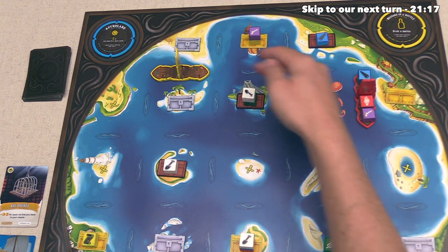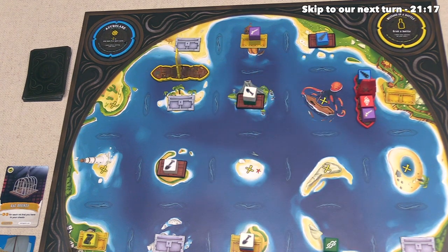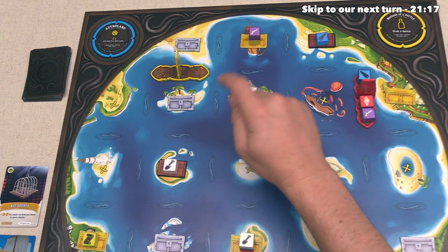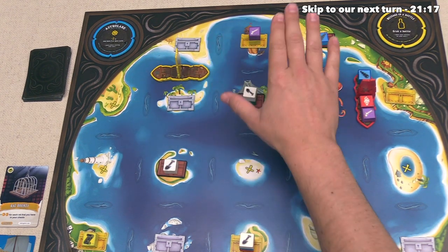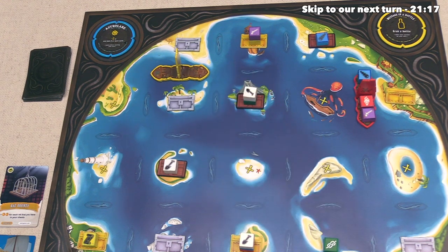That way, on our next turn, we could go here and pick both of these up and then use that alongside this bottle in order to open up this silver chest. That's at least one decent turn for us next turn, but things might change again. We were expecting to do more this turn, but that Kraken really got in our way. Either way, I'm still happy that we have this. Having a talisman going forward is going to certainly make things more flexible for us.